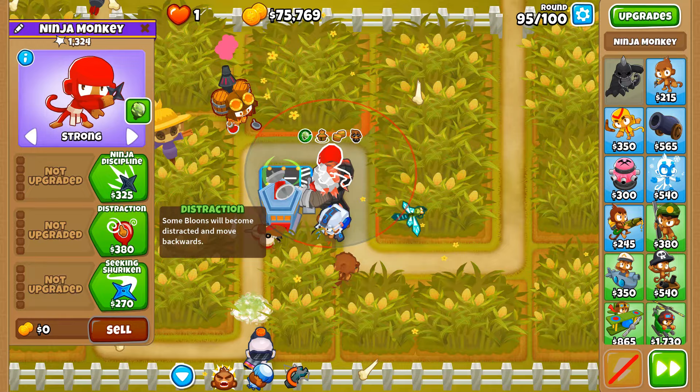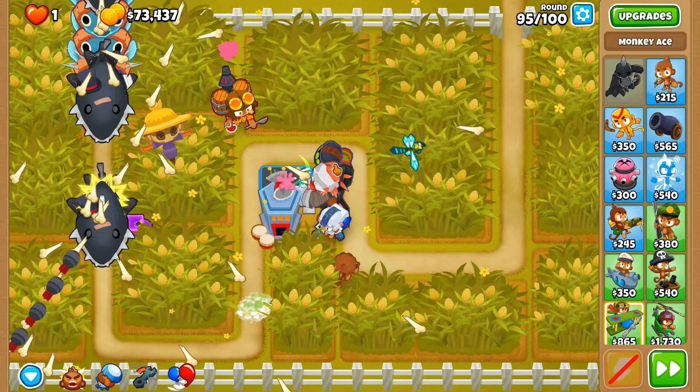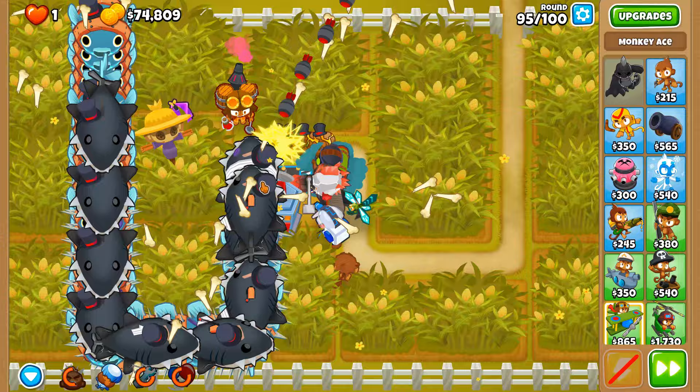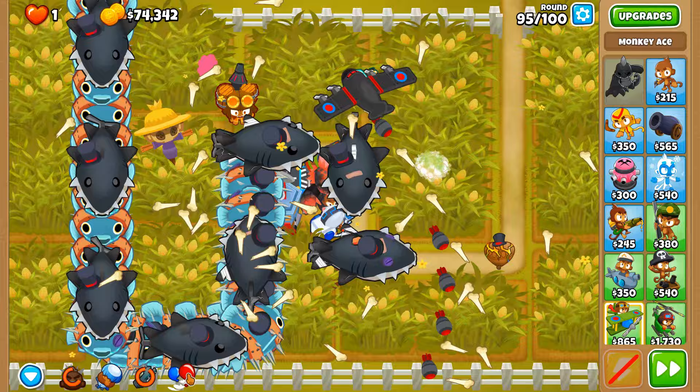I've got something else in mind — it's more expensive, but when the DDTs are getting too far along the track that's when we use balloon sabo. This is much more manageable than before but still a little hairy. That was unlucky — the Spectra should not have been over here when that happened. Let's use it later in the round; that might actually help.